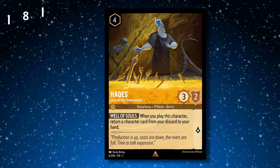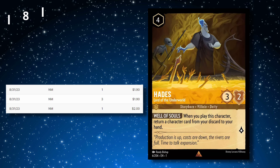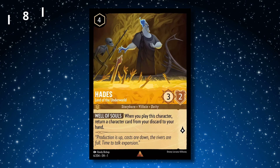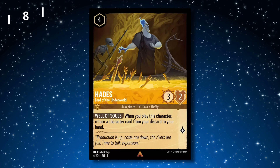Number 8 is Hades, Lord of the Underworld. At rare, this card comes in just under $2. This card sees some play in amber decks, but it's generally in limited quantities if it's used. This one is a little bit of a shock to see in the top 10 most purchased cards, because I don't think it's used in the majority of amber decks.